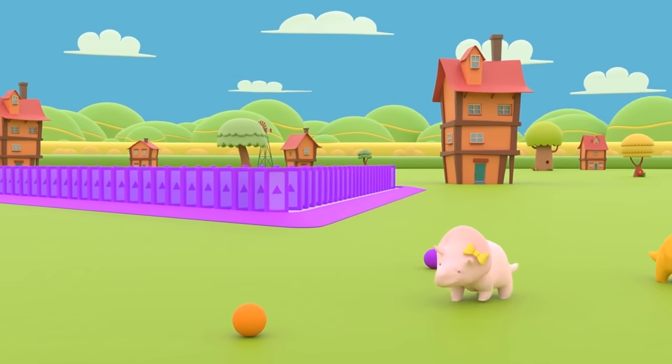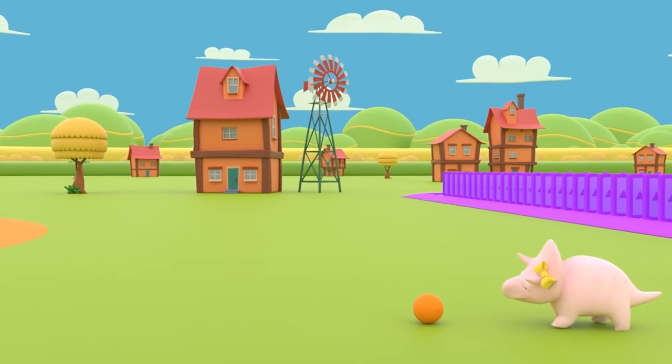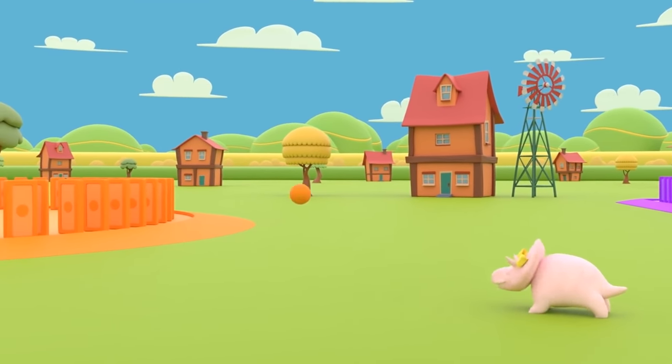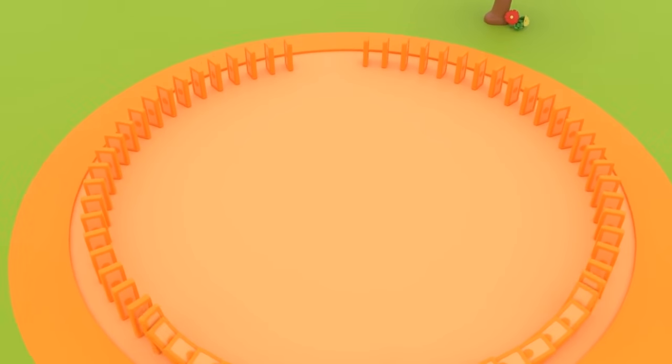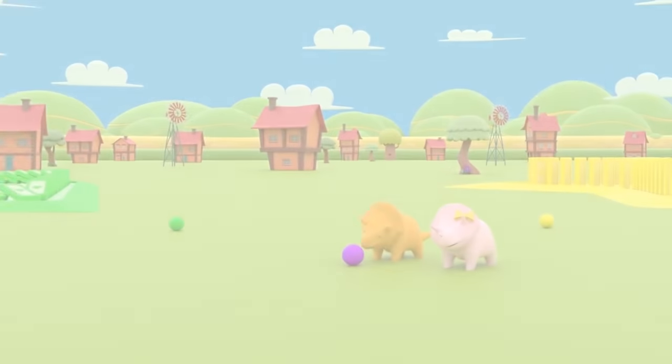It's your turn, Dinah! Let's try to knock down the orange blocks with the orange ball! Let's try to knock down the purple blocks with the purple ball! Look, Dinah! This shape is a circle! It's very exciting!